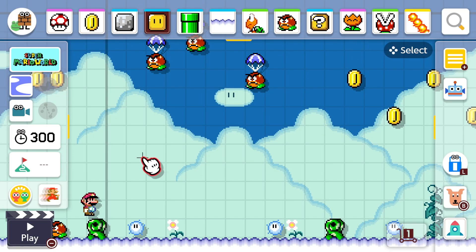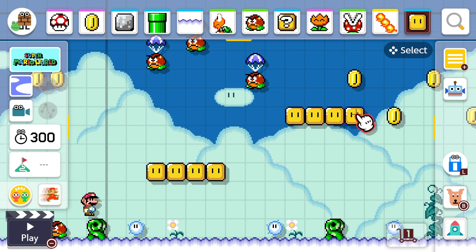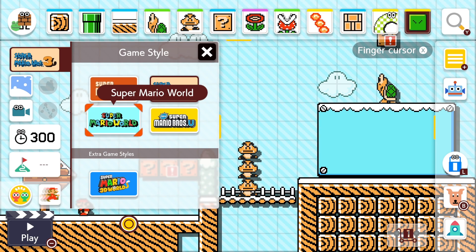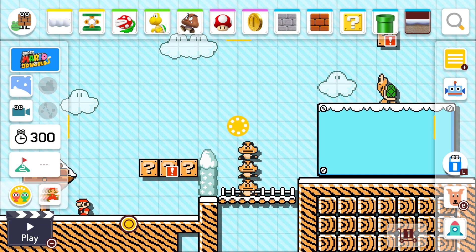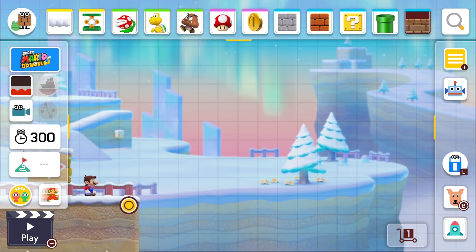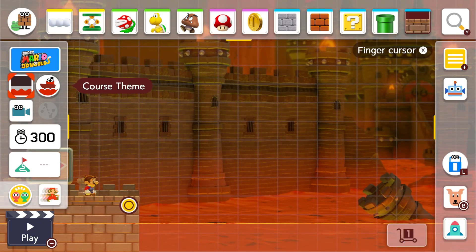A disappointment Nintendo could have avoided is the missing cosmetics — gone are the amiibo-unlocked character costumes from the original game, and even some of the game's easter eggs. Also, the 3D World theme is inevitably incompatible with the other four themes, so when you switch to it you have to start from scratch. Fortunately, the undo dog can bring you back to your progress on your previous level, and it does make some sense given all the different elements 3D World has. But I did want to caution everyone thinking about getting this game.